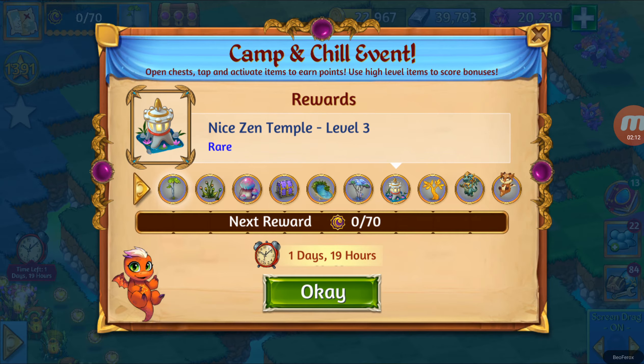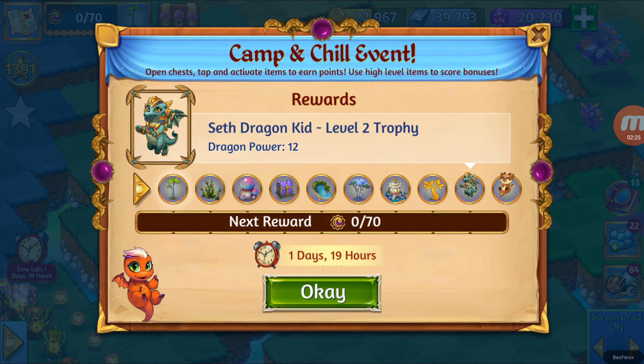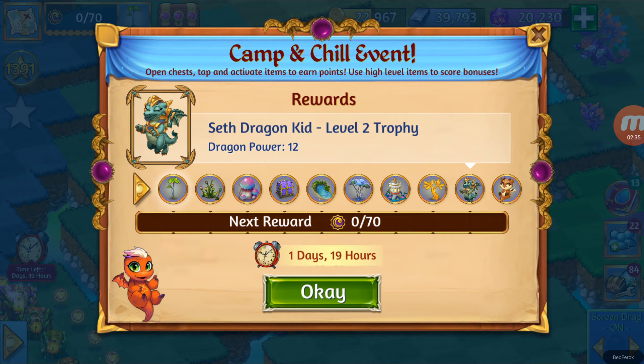Nice Zen Temple — this is also nice to get some of the Zen Dragons. Golden Sapling, it's a Midas Tourism item, also nice but it's a low level. And then we've got the Seth Dragon Kid, level 2 trophy. This one is one of my favorite dragons, this and the Anubis one, so I am very happy to see this one. We also get a Bon Bon Dragon Kid, level 2 trophy.